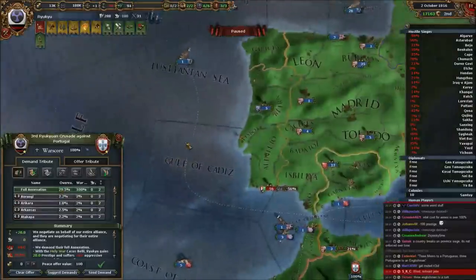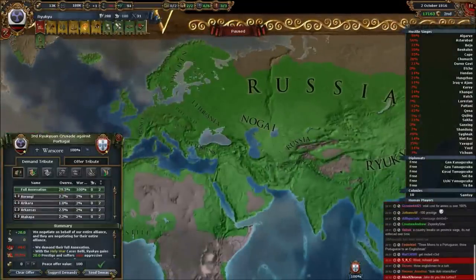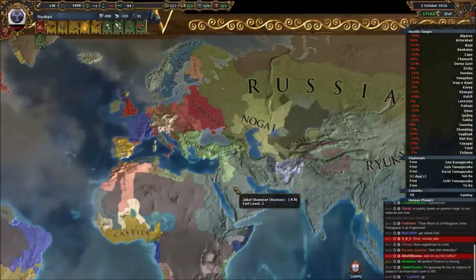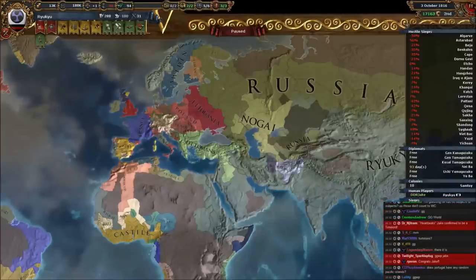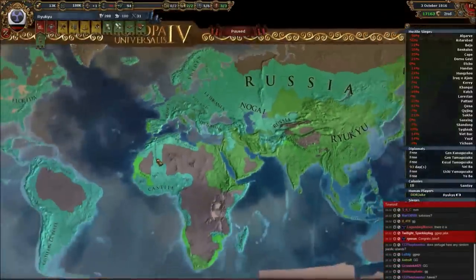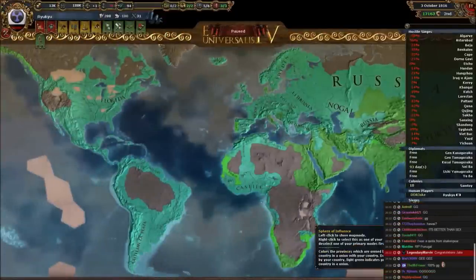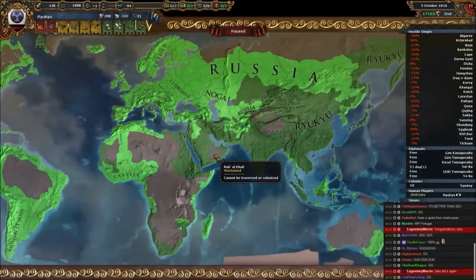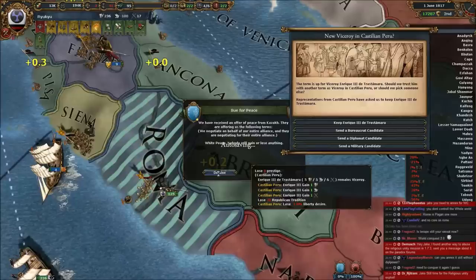With great elation I hit that full annex button, and on this day the entire world fell to the might of the Three Mountains. Ryukyu reigns supreme. But during this run I had promised I would convert Rome to animism, so although I was very glad, I checked meticulously that every country was my vassal or myself, and then set about turning Rome into an animist province.